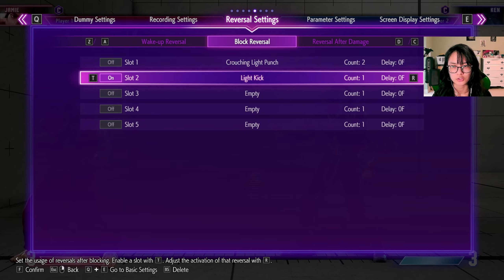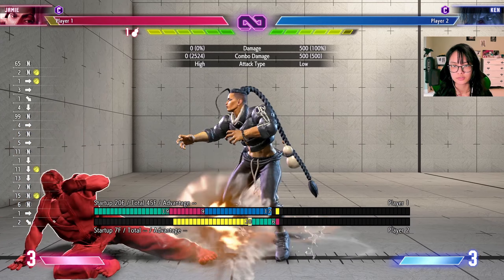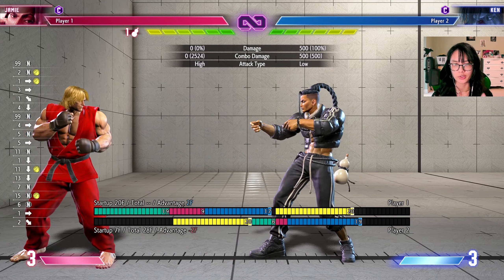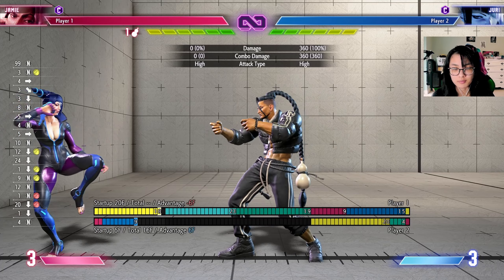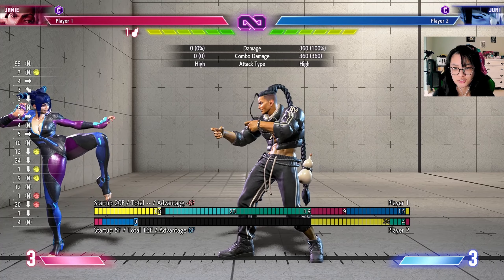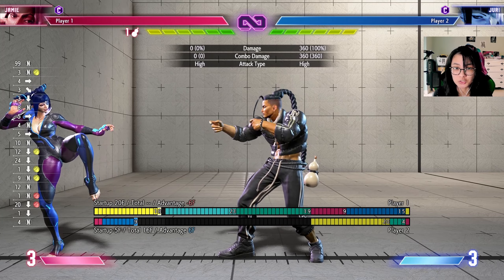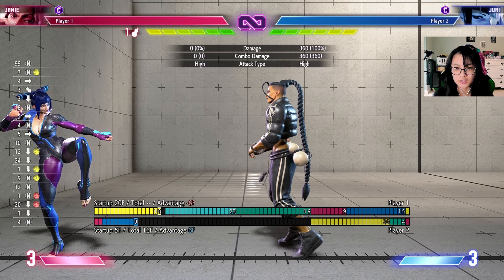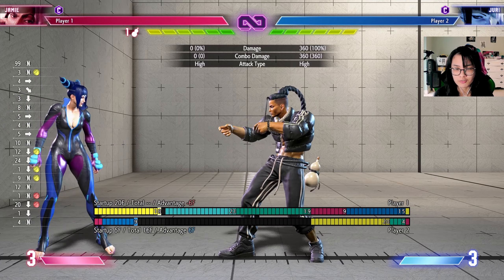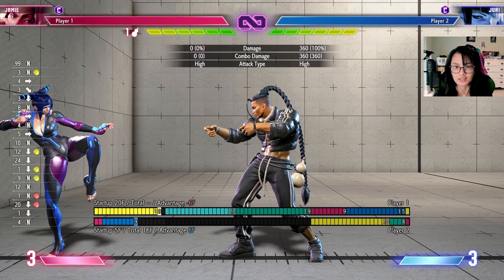Also, if they do a crouching medium kick, you're standing — they'll poke your toes, so you have to watch out for that. You're safe from a light kick, but you will have to block a crouching medium kick. While testing the medium palm, I found that sometimes it didn't work against certain characters like Cammy and Jury, but it does work for them as well. The only thing is that if you do the medium palm before you're fully finished with the backdash, there will be enough pushback for you to be in the safe zone.